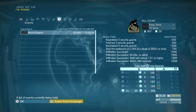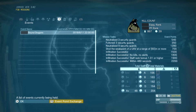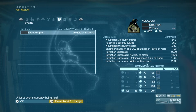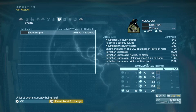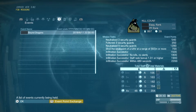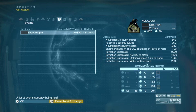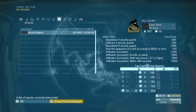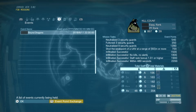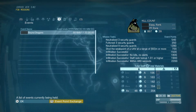The mission tasks are as follows: neutralize 3 security guards, eventually neutralizing 9 total; fulton 3 security guards; shoot the weak point of a UAV at a range of 60 meters or more; infiltrate successfully; infiltrate successfully with no kills and no alerts; infiltrate with a staff member with a rank bonus of 1.01 or higher; and infiltrate within 480 seconds, or 8 minutes.